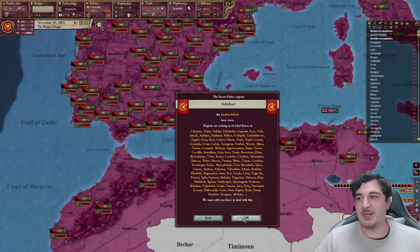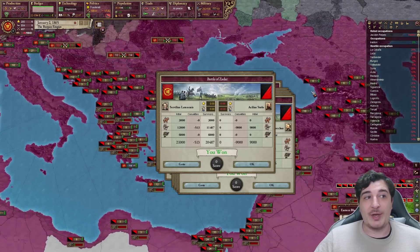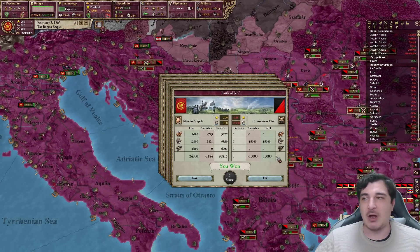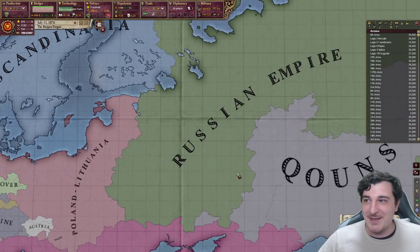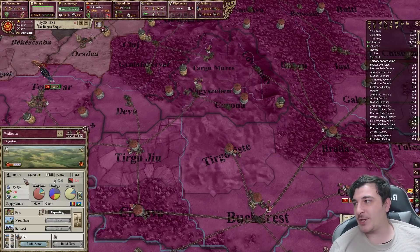Oh my god, Jacobins again — can Jacob stop sending his minions please? This time it's actually a lot of them. Luckily I've got a lot of troopers so I'm basically slaughtering all of them. They did manage to get Karelia eventually, and they formed the Russian Empire out of Ukraine. A great day for humanity indeed, boys.